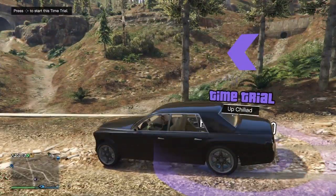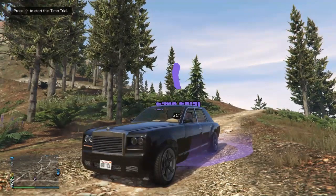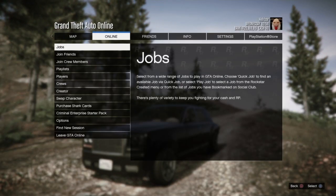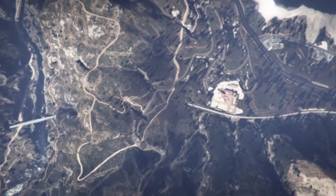Once you get over here to the time trial, just make sure that you are inside the circle and it lets you start it. Go ahead and start it and it's gonna swap over to your female character just like so. You won't see the joggers on your female character inside the little photo booth here, but you will once we spawn in.